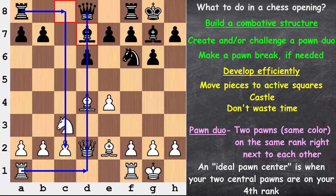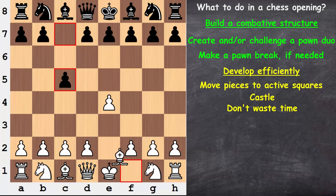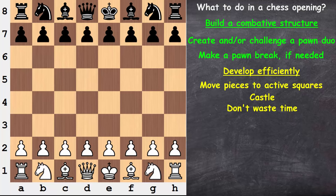What we can already observe from these examples, and what we'll see in each ensuing example, is that we never obstruct our central pawns. We're not moving pieces in front of our central pawns — we want to allow them freedom of movement, to maybe one day create a pawn duo. We can't do that if we're blocking them in. So a good rule of thumb is simply not to block your central pawns.